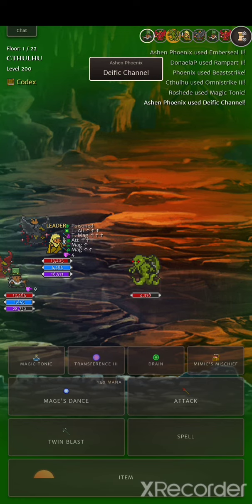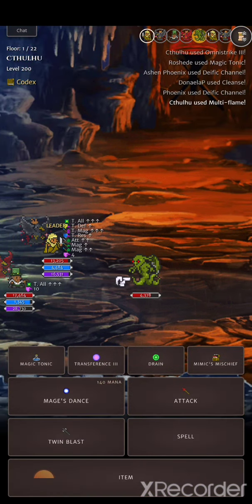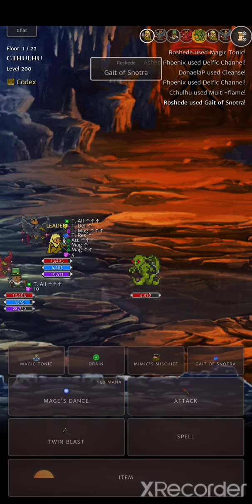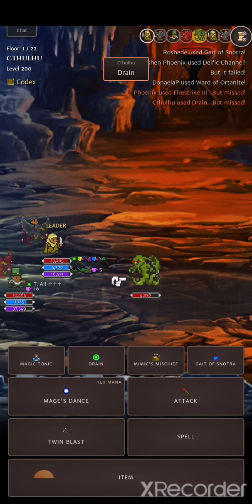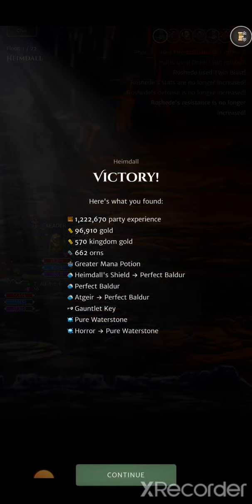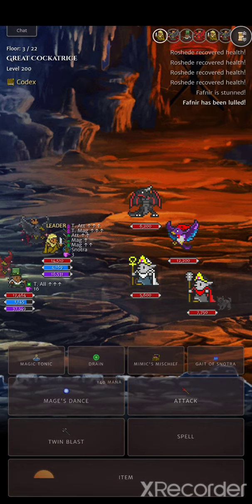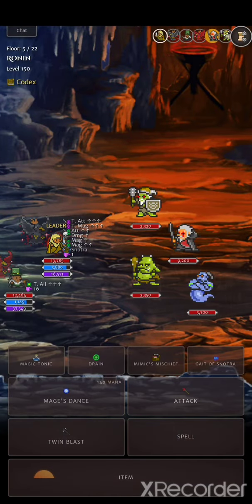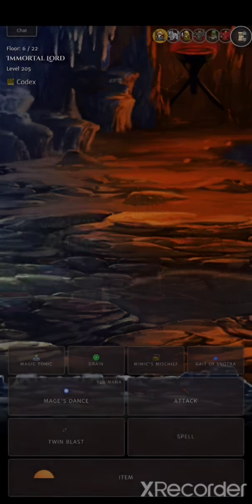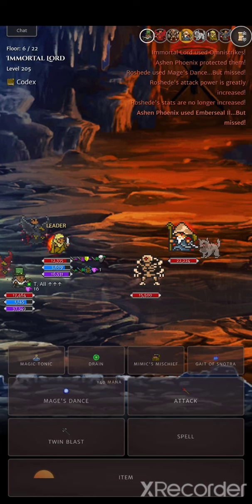Alright, one more dungeon — I'll actually buff up fully like I would for a normal party dungeon. I use mimic's mischief first, get rampart, use a magic potion, get cleansed. Interesting that I'm immune to curse because normally out of 10 mimic's mischiefs you get cursed about seven times in my experience. Then I use snotra and try to go as fast as possible.